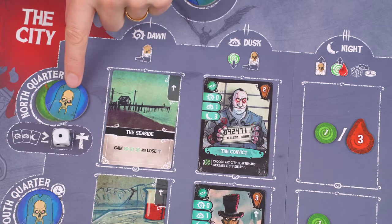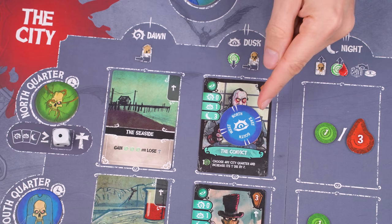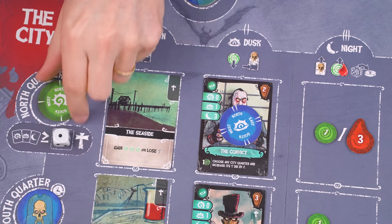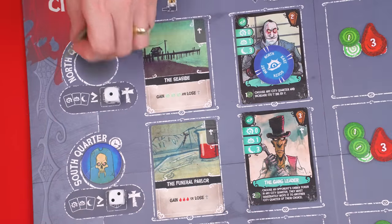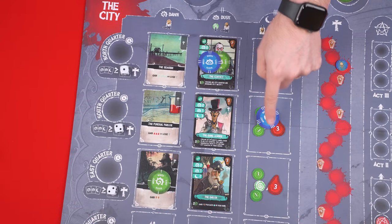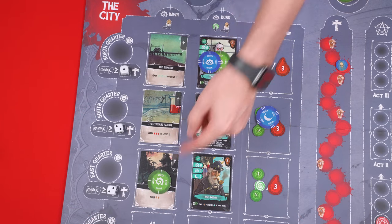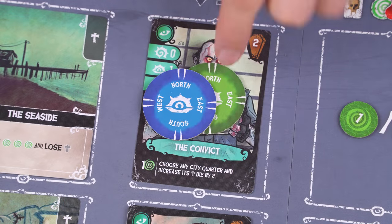Starting at the north quarter, reveal the top token if there's more than one in the stack. When a token is revealed, you look at its symbol and then place it into that related column — so this one goes into the dusk space. Then we reveal the next token down, which goes to dawn. The order of the tokens within a stack is important, as we'll see. Once you've revealed one quarter's order tokens, you reveal the next quarter and so on until they've all been flipped and placed. Then it's time to move to the resolution phase, which starts with the players removing their screens and just setting them off to the side. Now we resolve all of the order tokens starting at dawn, resolving that column from top to bottom. Then you resolve dusk from top to bottom, and then night, skipping spaces that don't have an order token.